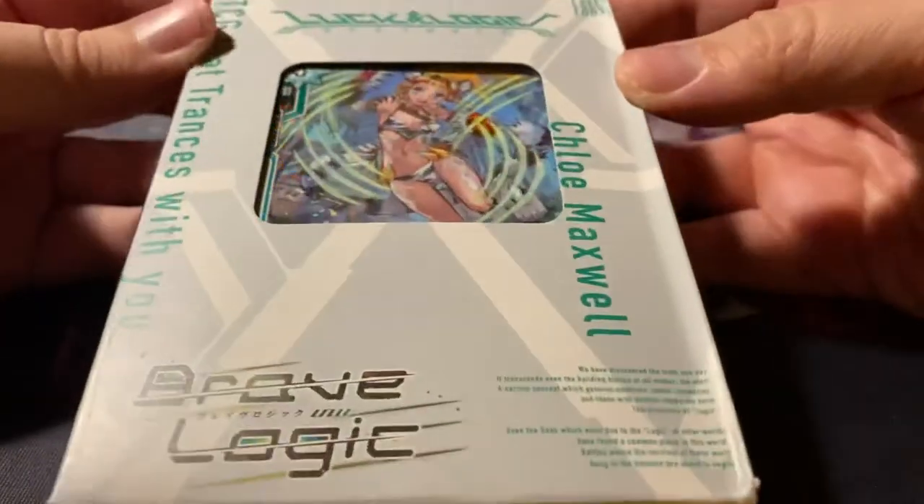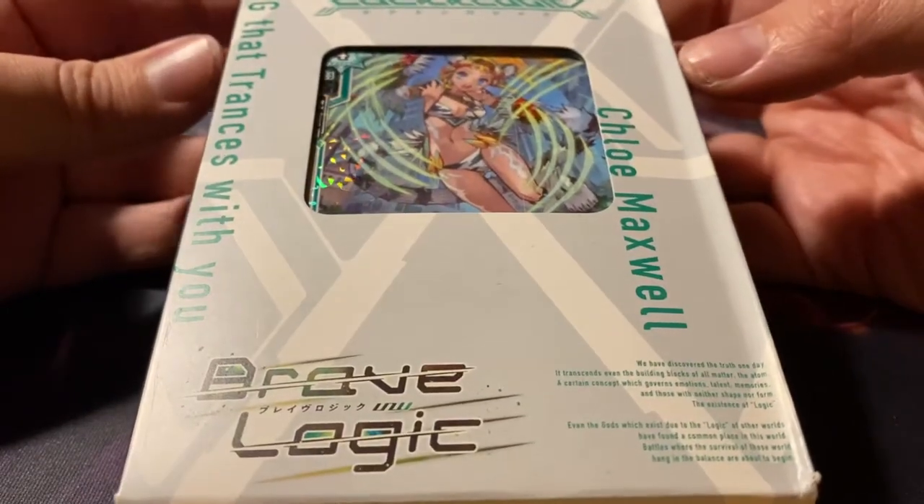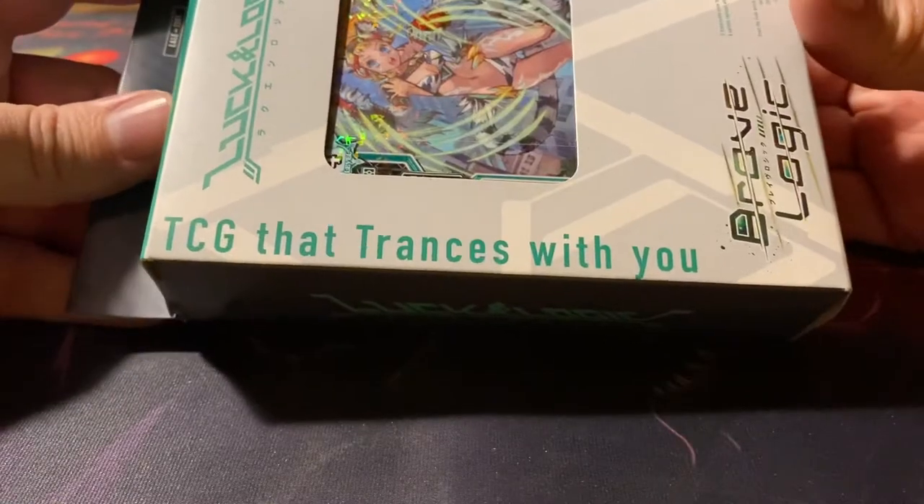Let's open up the starter deck first because that's probably fixed — that's how most games work. So what do we have here? It's a clean white box with some green letters. It says Chloe Maxwell.